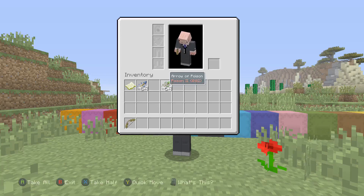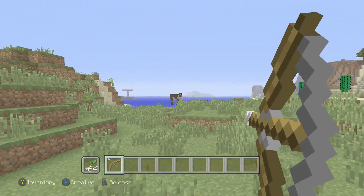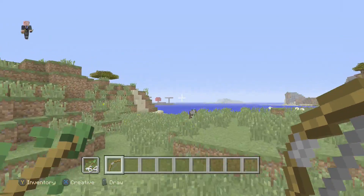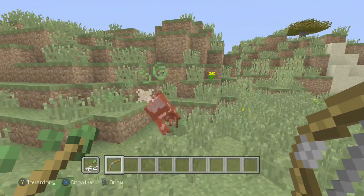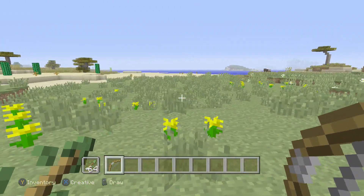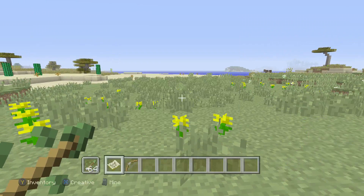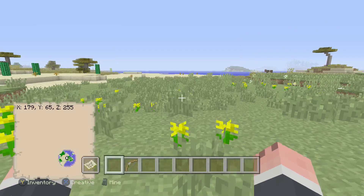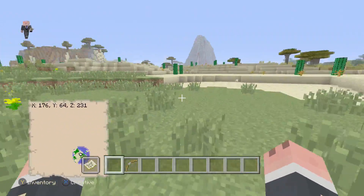What that means is I can take my bow and take these arrows, and now I've got the arrows in my offhand. See that cow? It's poisoned — and now it's going to die. The cow's dead. You can also put a map in the offhand slot, but you have to unlock the map first. Then you can put the map in there and just explore without having to keep pulling your map out. It's pretty cool and pretty handy.